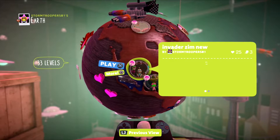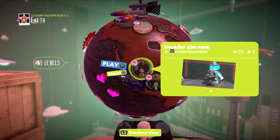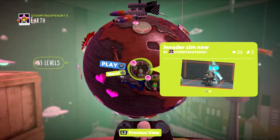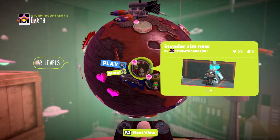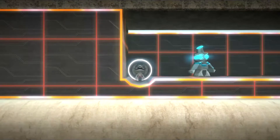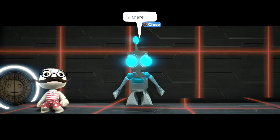Here is Invader Zim New. It's called New because there was a different Invader Zim level I made before this, but I deleted it because I didn't like it, and it's probably gone forever, so that's sad. I like that comment that just says "dire." I haven't played my level in a very long time, so I don't know what this is like. I do know that I mostly copied somebody else's level, like the Gurr and everything — like this Gurr, I did not make that, I just took it from somebody else.